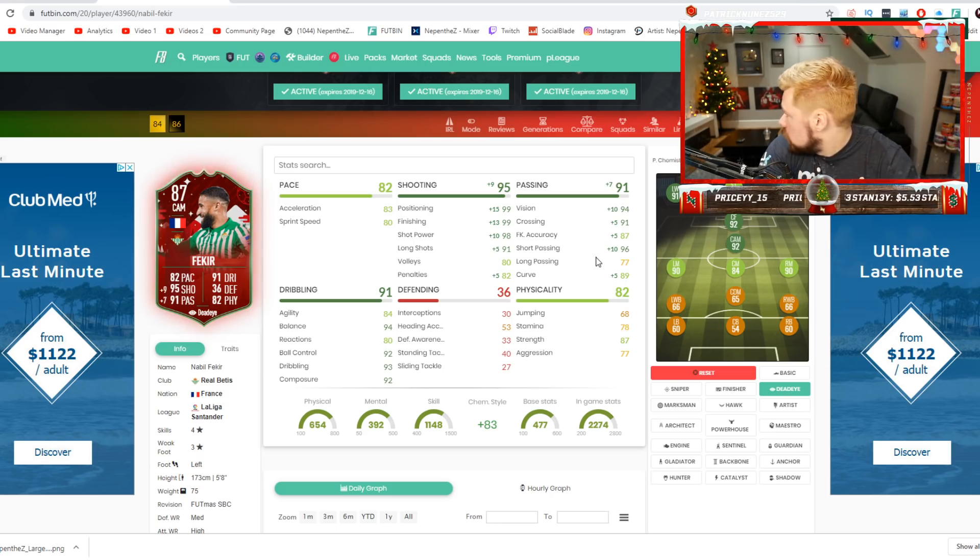His passing is absolutely great. This maxes out his shooting. That would probably be the chem style for me — the dead eye gives a really, really nice boost to that Fekir card. It just depends on how expensive he is.